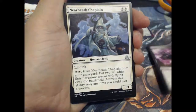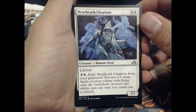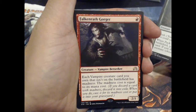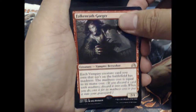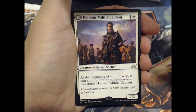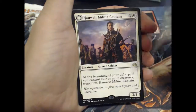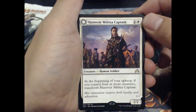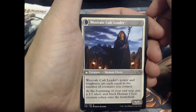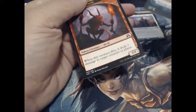Liliana's Indignation — let me move the scissor out of the way. Neerheath Chaplin, Pack Guardian, and Falkenrath Gorger. Nice, I have a place for them already. Hinterland Logger, which turns into Timber Shredder, and a Hanweir Militia Captain flip card, which turns into the Westvale Cult Leader. Got two rares out of that pack, cool. And the Devil Token.